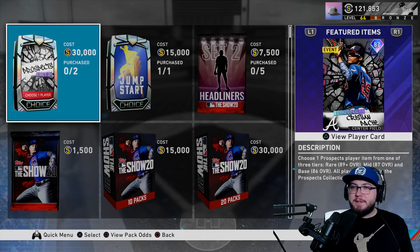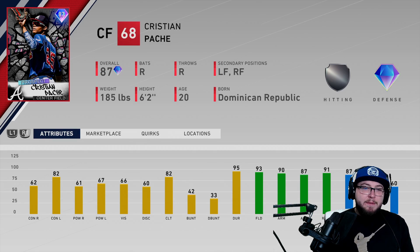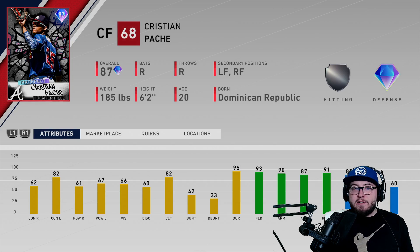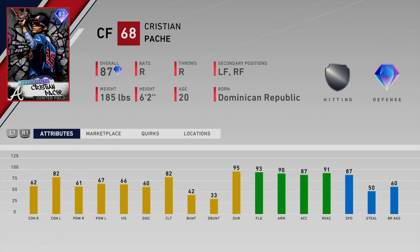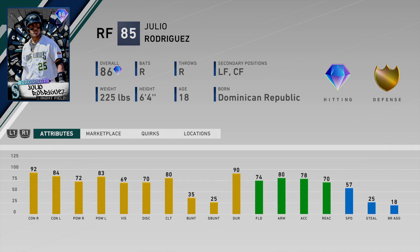Christian Pash — or Posh, or Patch — I don't know. Braves prospect, center fielder. His hitting is okay; he has 82 contact versus lefties, everything else is in the sixties. Where he really shines is his fielding at 93, 90 arm, 91 reaction, and his speed is 87 — so this card is somewhat like Byron Buxton but a better-hitting Byron Buxton. Then we got Julio Rodriguez entering the game — 18-year-old Julio Rodriguez. His contacts are 80-plus, power is decent, fielding is 74, 80 arm strength, 57 speed.